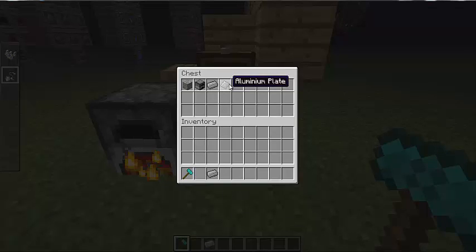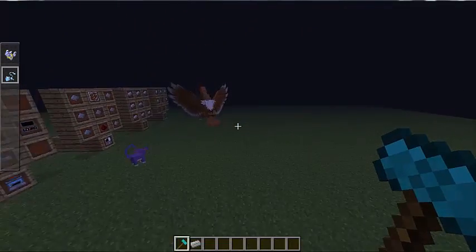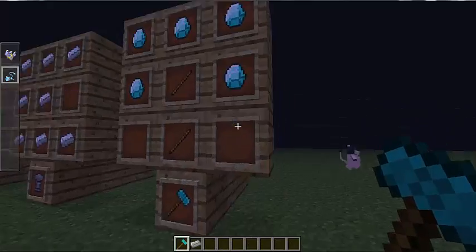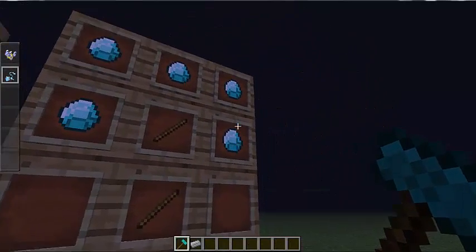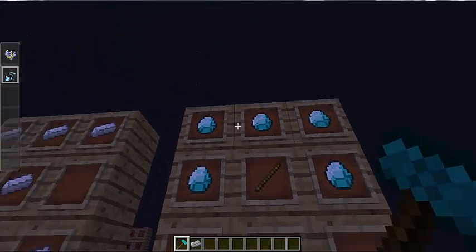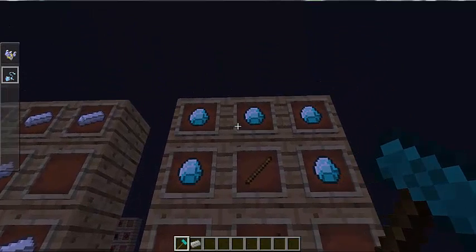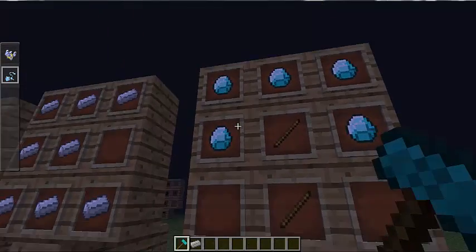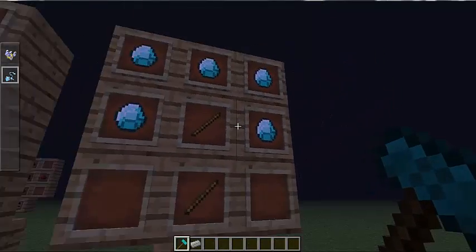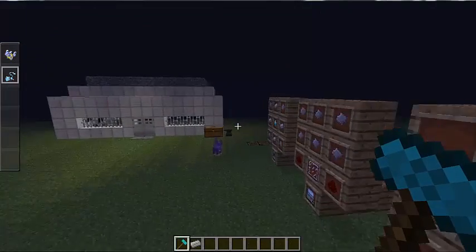Now we're going to want to turn the aluminium ingot into an aluminium plate, and for that you're going to need a hammer — I'll show you how to make one right now. This is how you make a hammer: you don't have to make it out of diamond, it could be out of anything, but iron and diamond are the best. Or you can enchant a stone one to level 30 and it'll be the same. It's five diamonds on two sticks like normal Minecraft, and that gives you a diamond hammer.